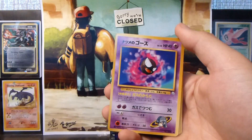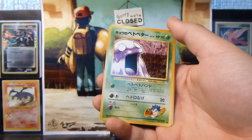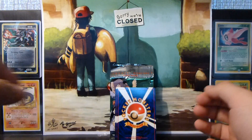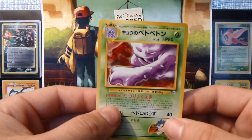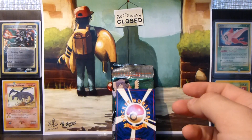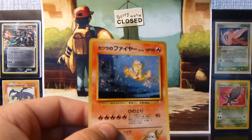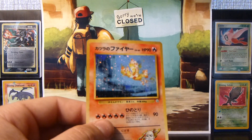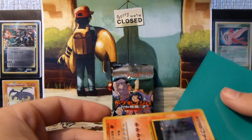We have an Abra, Gastly, Mankey, Venonat, Venonat, Charmeleon, Grimer, Charmander, Weezing. The rare is a Muk — just checking if I needed that — nope, didn't need that. And the holo is Blaine's Moltres. I've gotten quite a few of these, didn't really need it, but I still like the holo very much — it's a pretty sweet one.